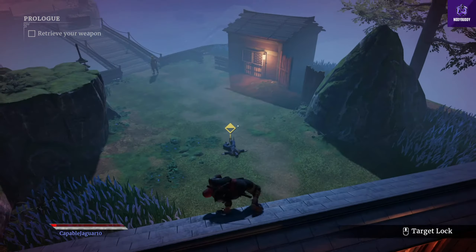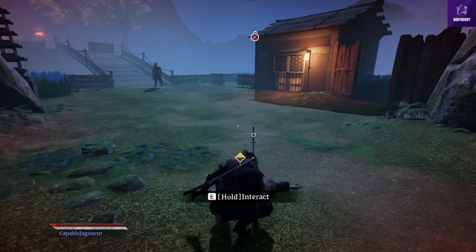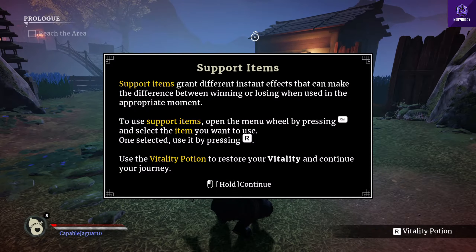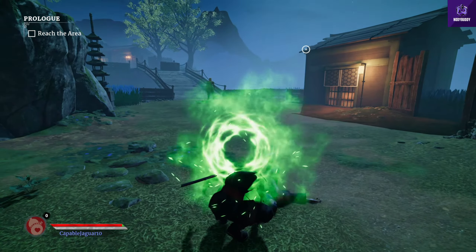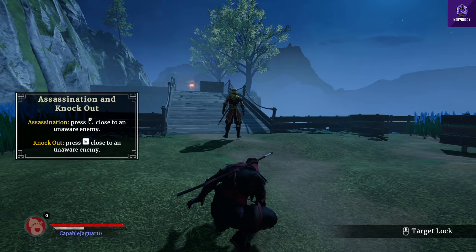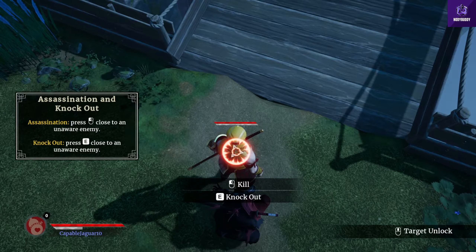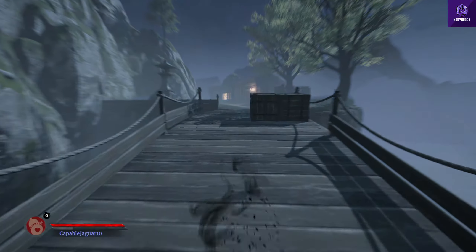Retrieve your weapon - alright. Support items grant different instant effects that can make the difference between winning or losing when used at the appropriate moment. Use the vitality potion to restore your vitality and continue your journey. Okay, wow, nice! Assassination and knockout - let's try the key for knockout. Wow, damn, that was quick!